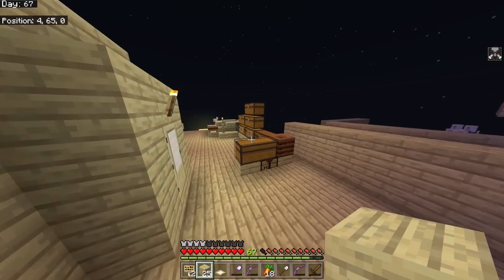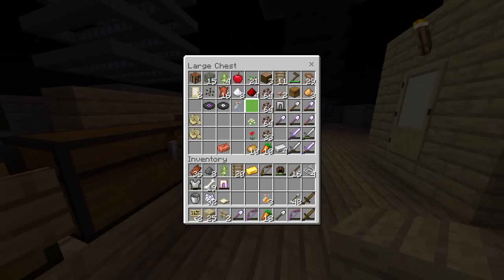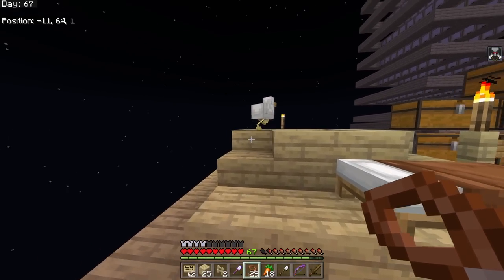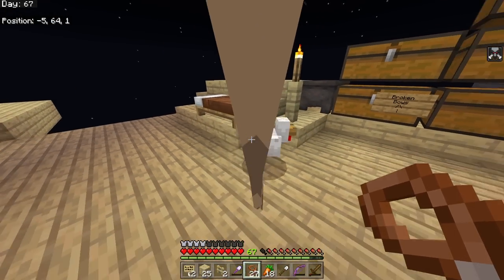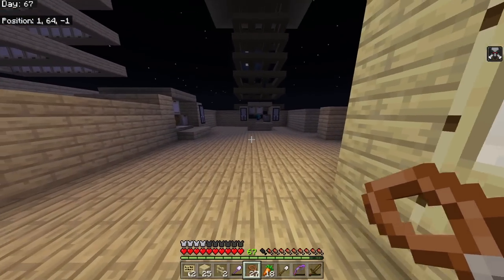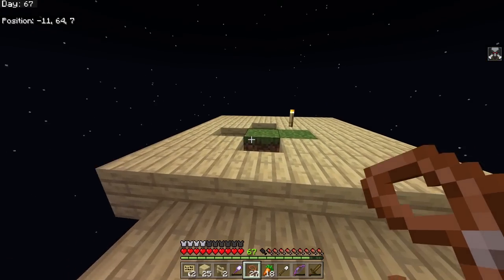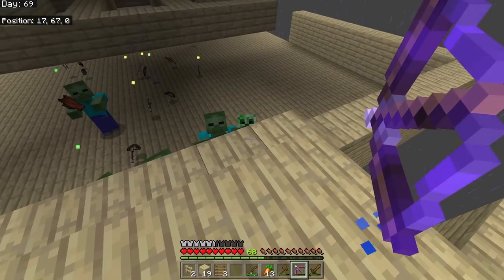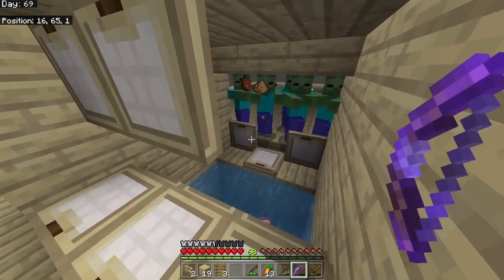A creeper fell in the water and blew up - and then I couldn't believe my eyes: chickens spawned! Chickens actually spawned in! Two grass blocks CAN spawn passive mobs. They spawned at night time, so I led them up and secured them so they wouldn't despawn. Eggs aren't that valuable but chickens are. I can't cook them yet - though I do have a flame bow.